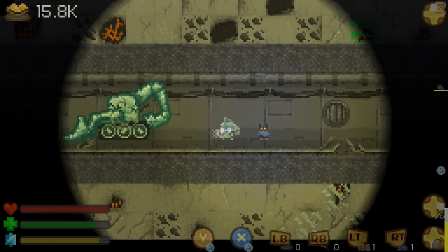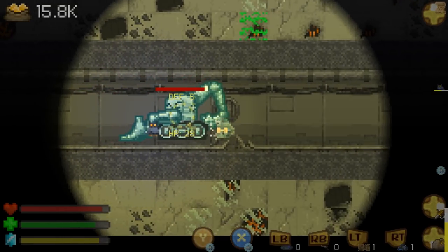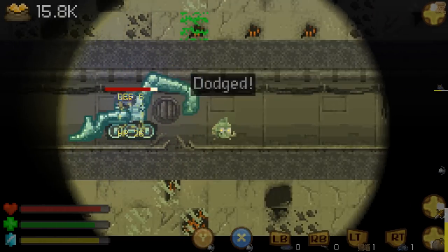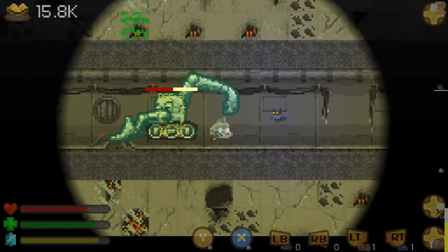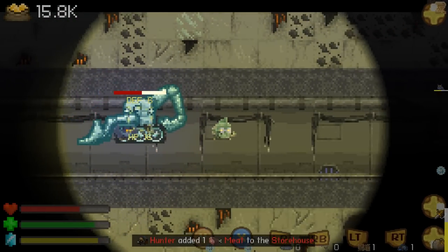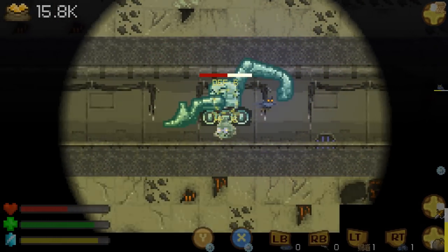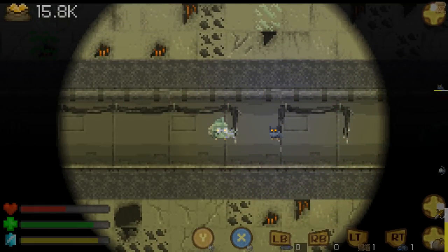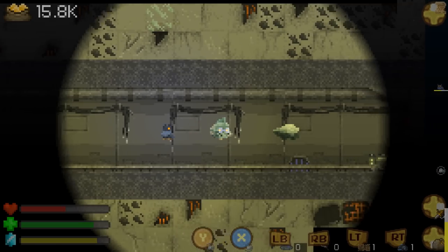That's where we got the keycard from. Careful - shield! I think I'm just going to have to shoot it. It takes so long for this gun to actually start up. I need to get past it. There we go, now I can shoot it. There we go - only drops titanium though.